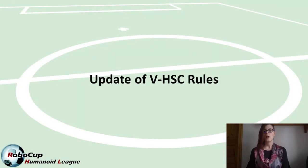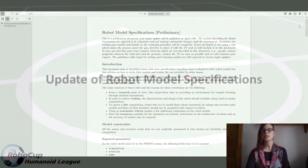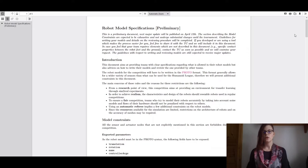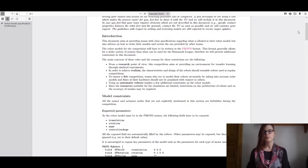You can still comment on the rules. If you see any issues with the current version, you can bring this to the forum. We aim to release the final version of the rules with hopefully only minor changes on April 19th. We have also updated the robot model specifications — if you want to play with your own robot model, you need to submit it by April 23rd.